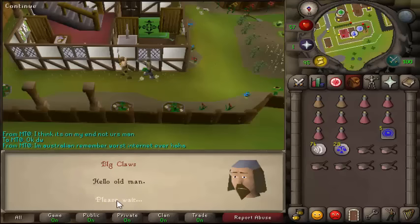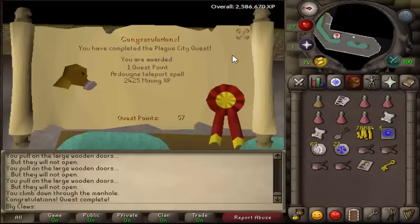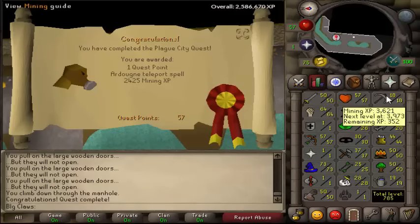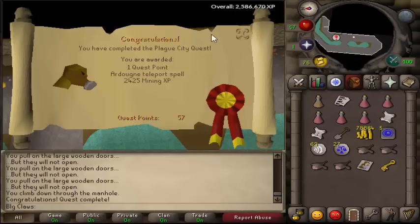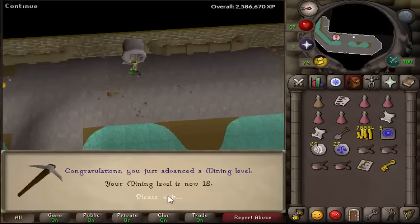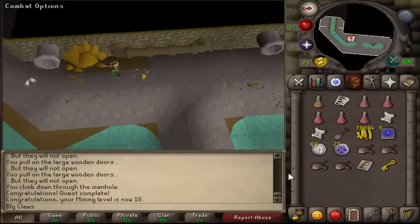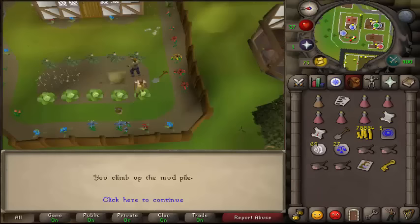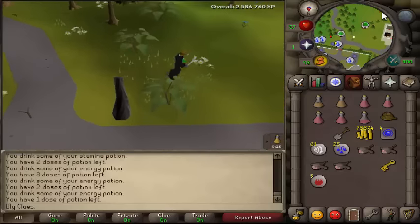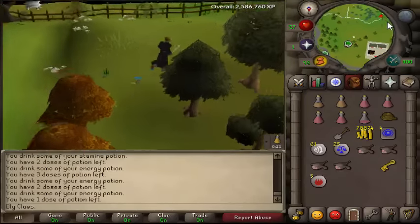We're going to start Plague City now for the Ardougne tasks. So we get a nice bit of Mining XP - as I hate mining - 8 levels, I was at 10, that is beautiful. And let's go do Biohazard now. We've got one more quest to do, and then we have all the requirements for the easy Ardougne cloak.